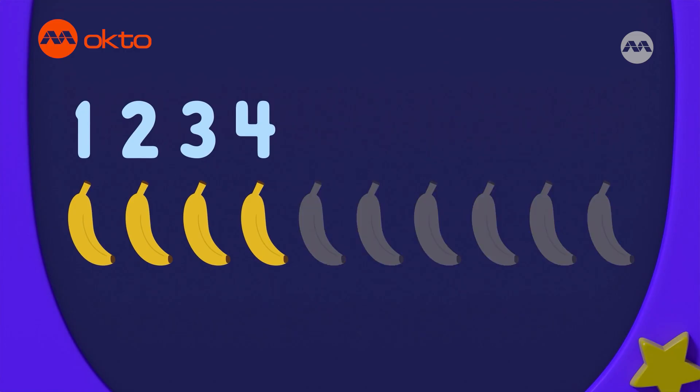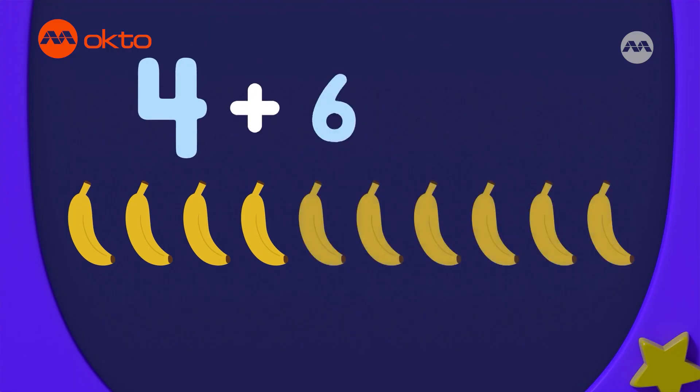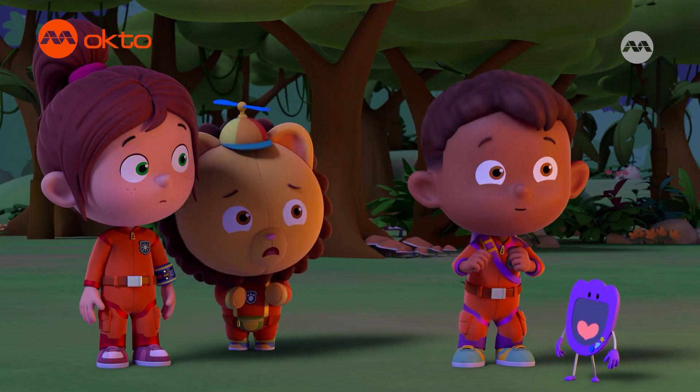One, two, three, four, five, six. Four plus six makes ten. So, there are six missing bananas. This sounds like the Shadow Sprites, all right.